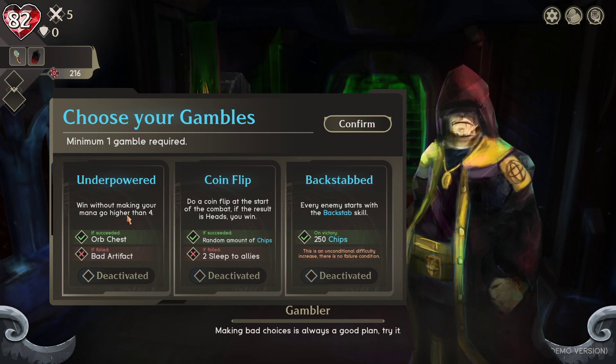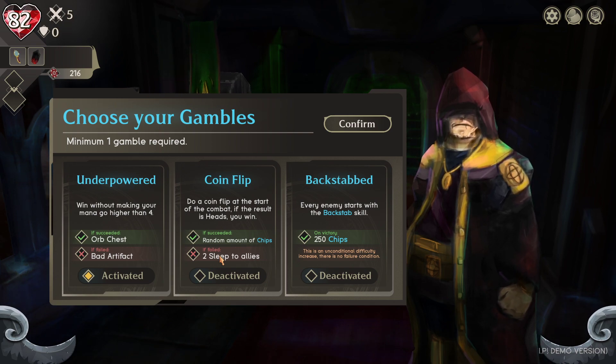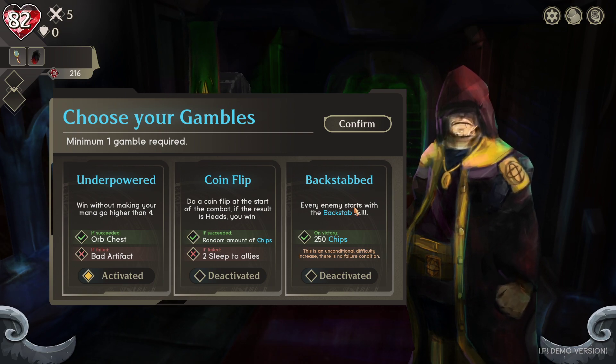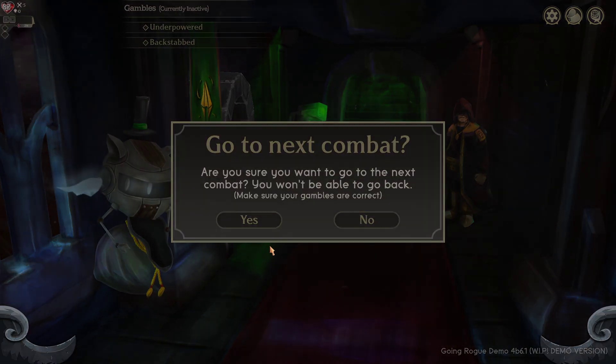Gamble options: 'Underpowered - win without going above four mana.' We can probably manage that. 'Coin flip - at the start of combat, if heads you win two Sleep applied to allies.' Sleep isn't great for us - I'll pass on that one late in the run. 'Every enemy starts with Backstab skill' - I'm okay with that. I think we're getting near the boss - this might be the last fight before the first boss or one more, I'm not sure.